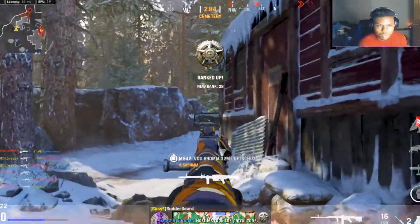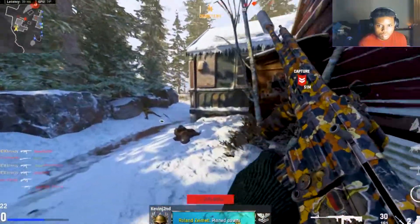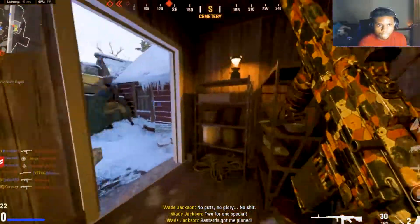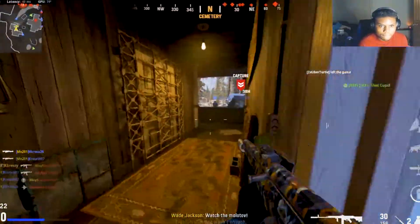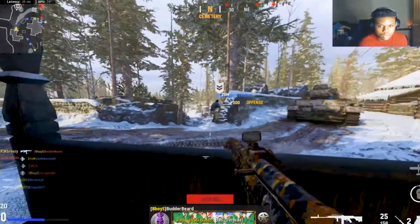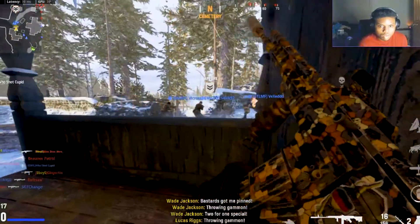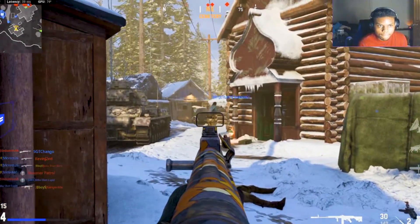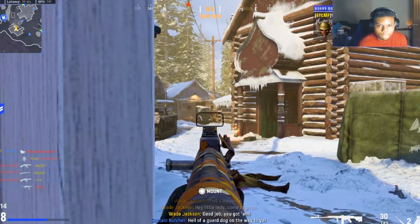Hostiles took the patrol zone! They got an empty patrol zone — what are you doing, man? We're down! You got a safety patrol zone! No way, they are good, they're good, dude! Allies called a bombing run — incoming. Hell of a guard dog on the way here.